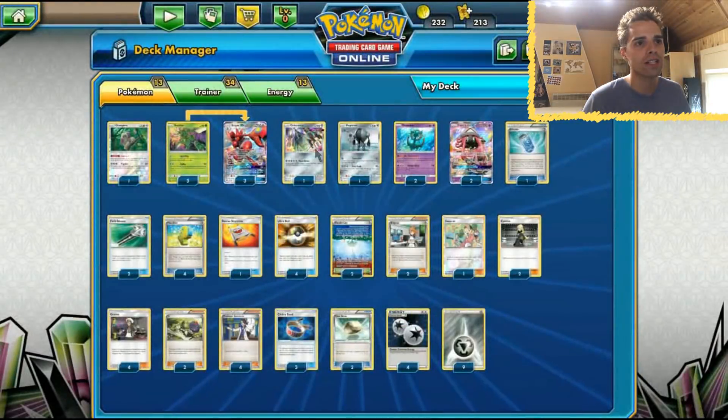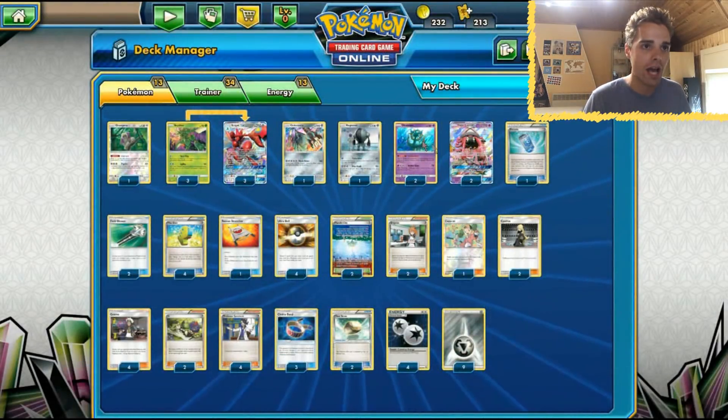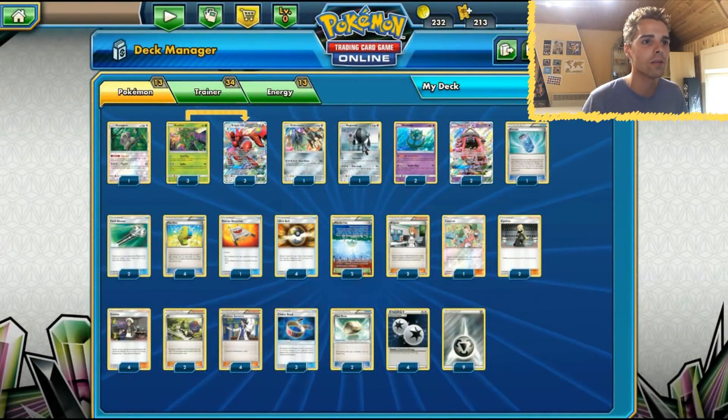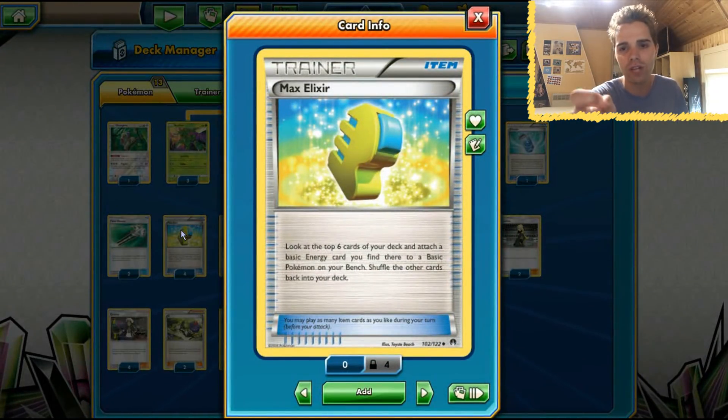We have Oranguru for drawing cards, which is awesome. We have Moonwrecker, Celesteela, because if the total amount of prize cards between both players is 6, we can deal 160 damage for a single metal energy. With one Dalmice on the field we deal 170 — Dalmice adds 10 damage for every metal type. Registeel is included for when we don't have access to our Max Elixirs. This is a pre-rotation deck — if you're interested in post-rotation content, subscribe to the channel.